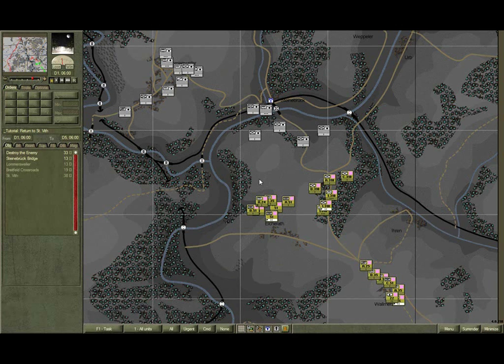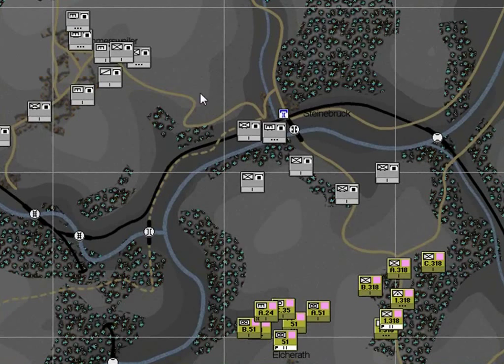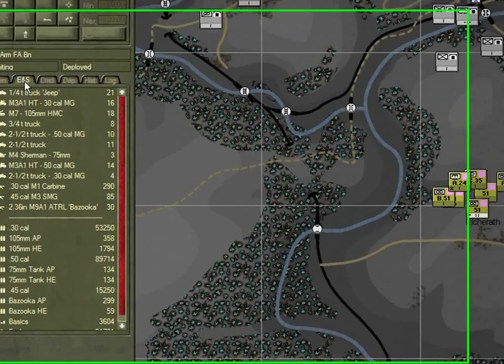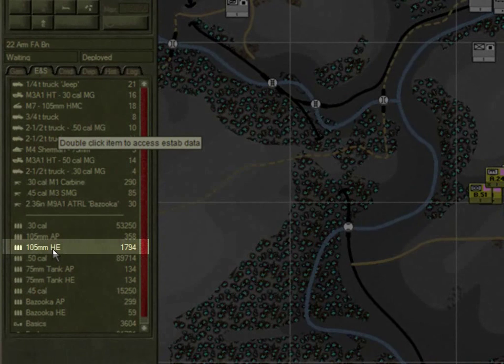The trigger event for this would be seeing enemy units moving down the road towards Steinbrook from Lomasvila. So how would you respond? Until you have the crossing at Steinbrook you cannot block this move directly. You could interdict it from fires from your artillery or from direct fire units located on the south bank. Click on the 22nd Field Artillery Battalion and click on the ENS tab.